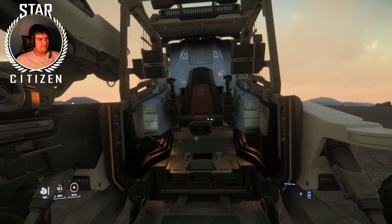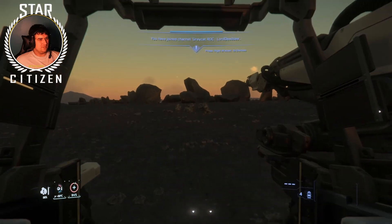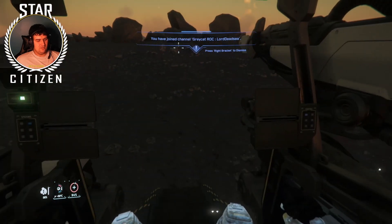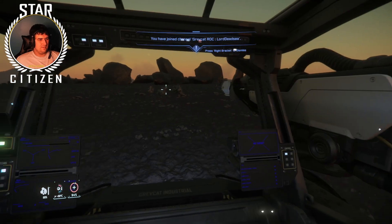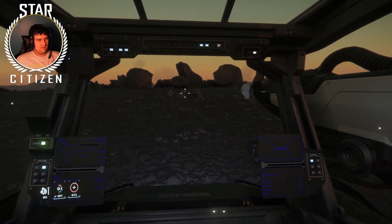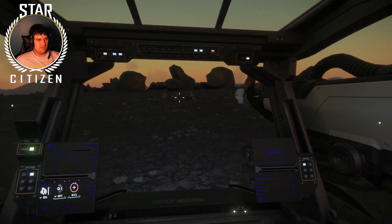First thing is you need to get in the ROC. When you get into it, click U to power on. Then hit I for engine — make sure the engine is on.